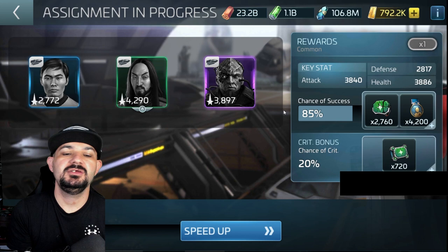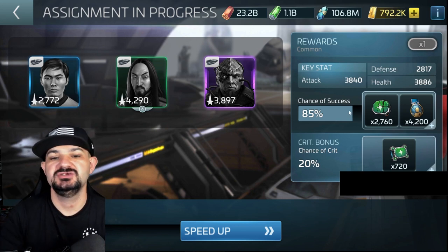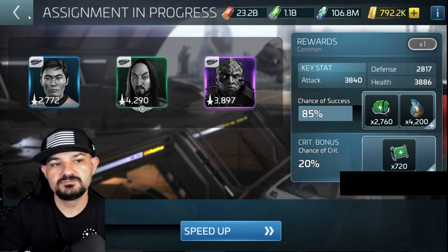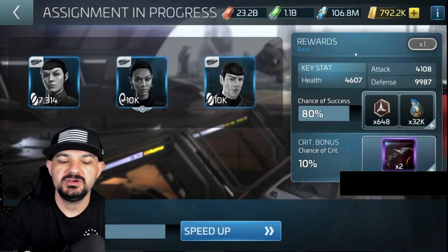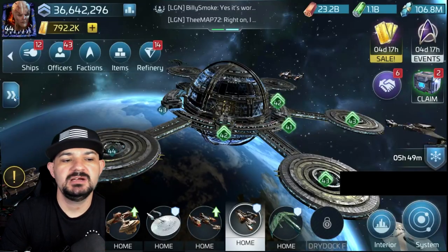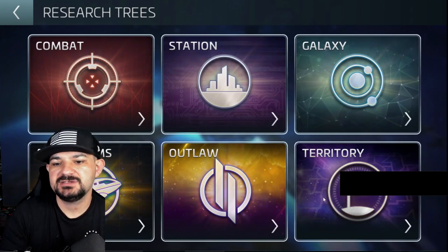I want to tell you what can help with these percentages. You have to look at the required stat — attack is going to be your main focus, so you want officers with high attack. Or like this other one here, which requires health. You want to get those stats as high as possible, especially if you're lower level or don't have officers maxed yet.